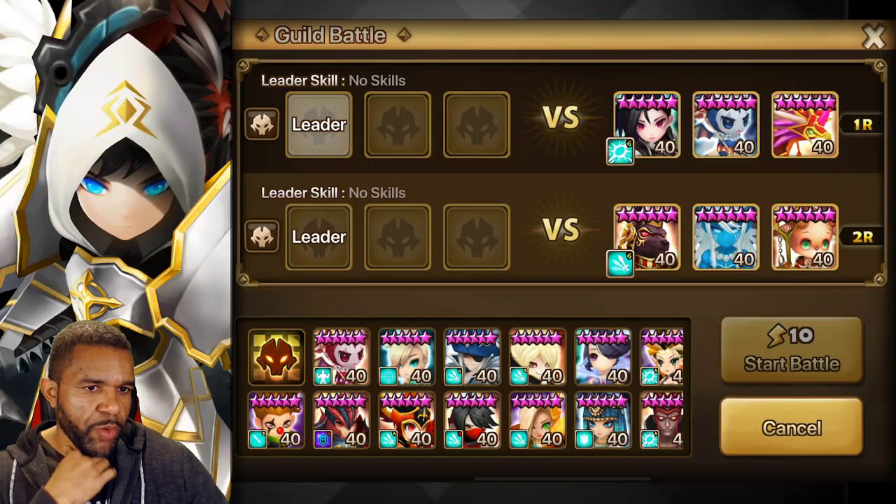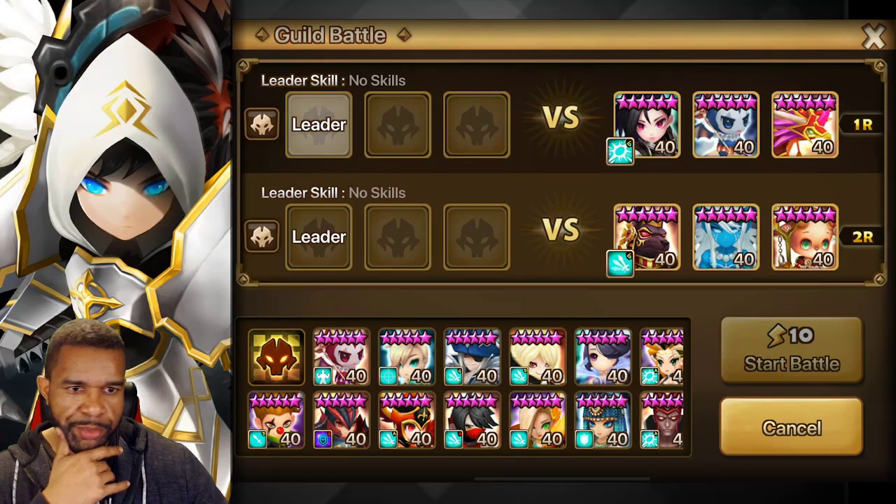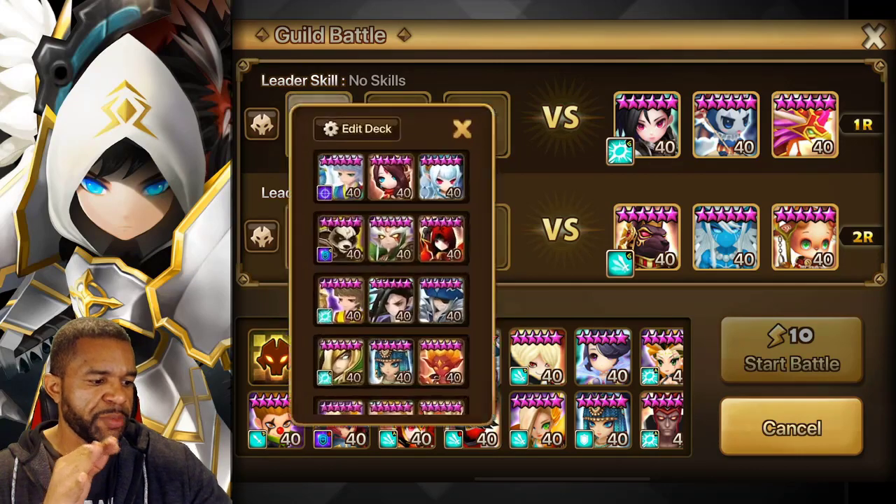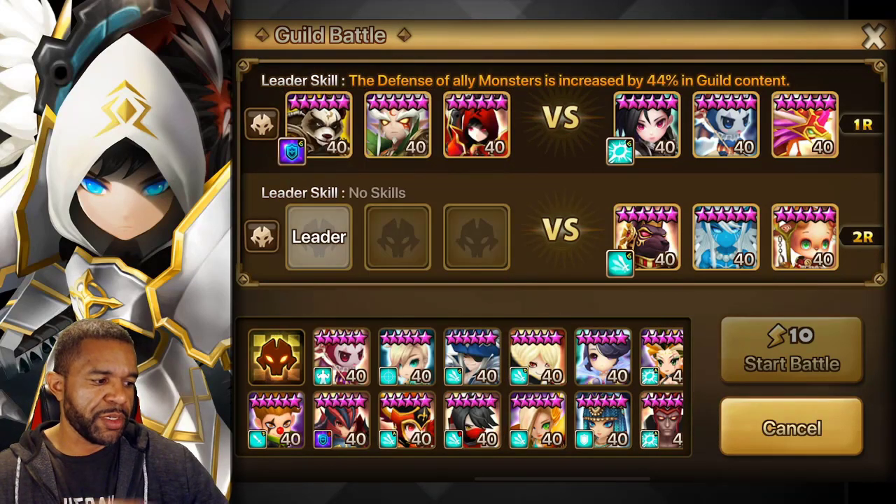Round one — we got Leona, Orion, and Perna, and then for the bottom one we got a pretty standard comp: Kamoon, Theo, and Raccoon. First one out, we're not going to get too crazy with it. We're going to keep it standard, take our time with this one, and just take these units down one by one.